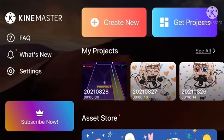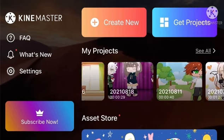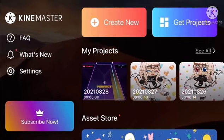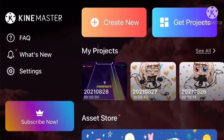Okay, so now as you can see, we are on KineMaster — KineMaster is where I make all of my videos. I've got all my videos right here. So then just click 'Create New' at the top, and just click 'Next.'